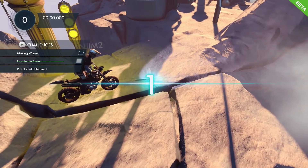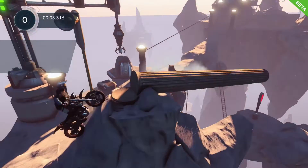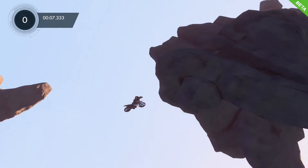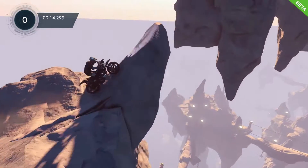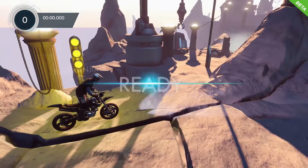Hello and welcome to Click2Unlock's Trials Fusion Challenge Guide. This is the path to enlightenment on the Shivering Isles map, and basically you need to take the secret path that's high above in the clouds. But you need to do it properly.